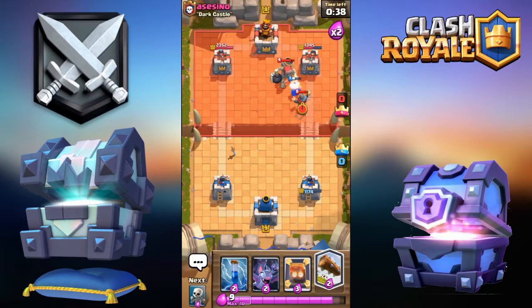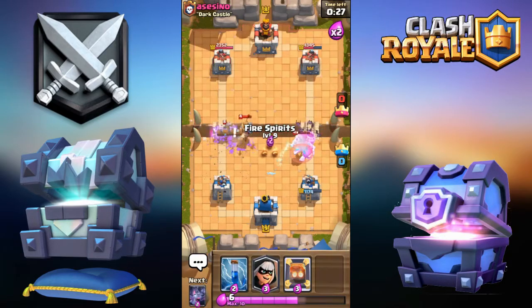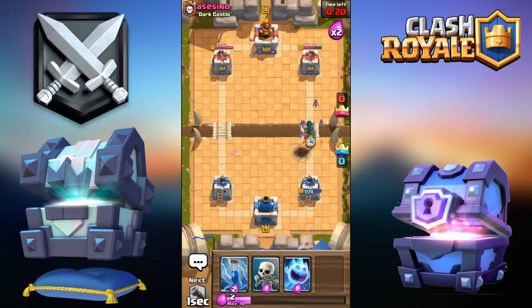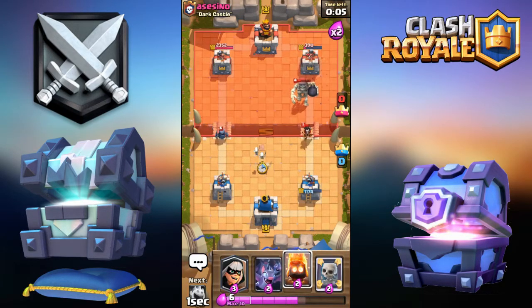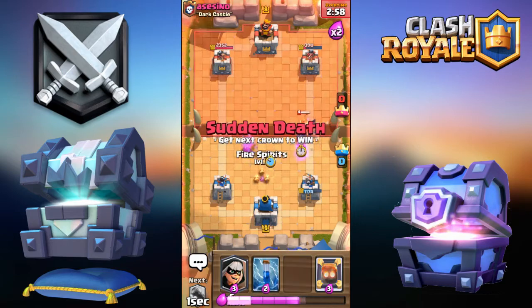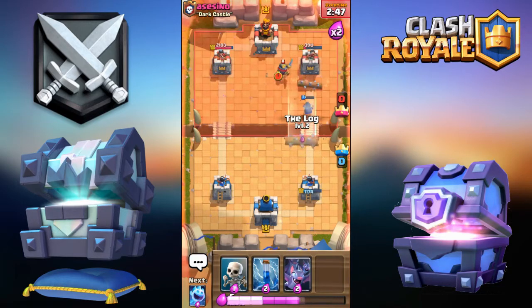Giant Skeleton - what level eight uses Giant Skeleton? I can drop Skeletons here, can Log this. Now I'll go like this. Oh look at those - you can zap that. Now we can Log, kite this with Skeletons, drop Ice Spirit. Now we can Log, mirror Log.